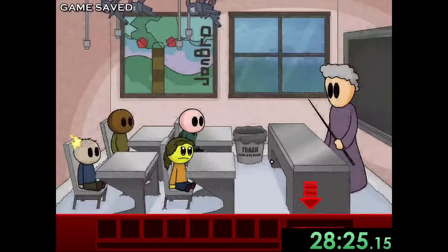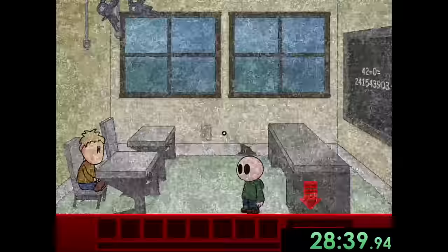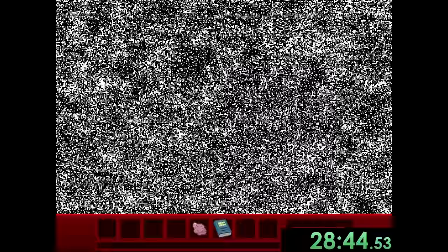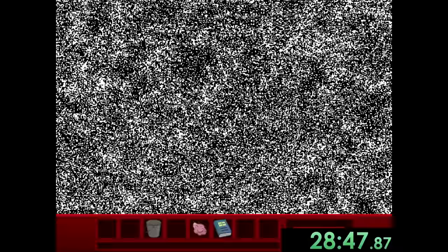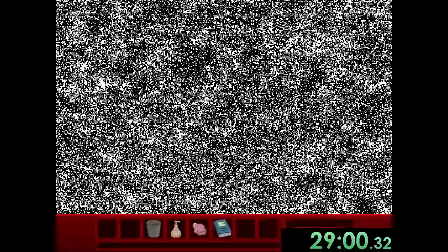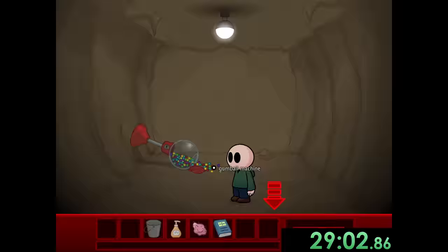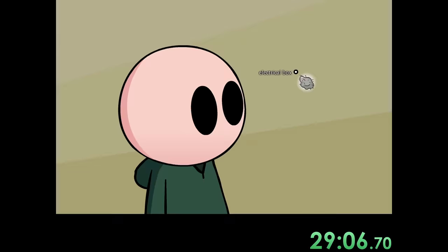First we look in the trash and ask Fred for his backpack, which we can make into something that looks kind of like me. We go into the hallway and into Richie's class to take some chewing gum and get a math book from a locker. Then we go to the janitor's closet to get a bucket, the men's restroom for some soap, and the women's restroom where we take a gumball. After this we use the chewing gum to make the laser gun shoot at its own power box.